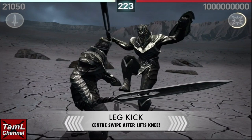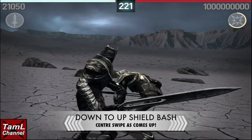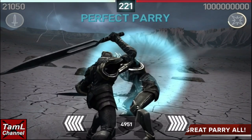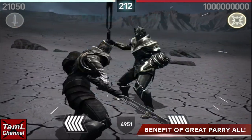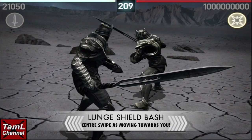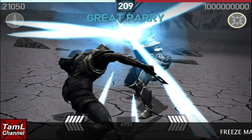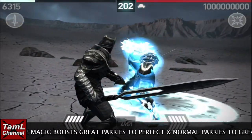If you've got the great parry gem, then for the leg kick you can do a center swipe after he lifts his knee. For the down-to-up shield bash, it's a center swipe as he's coming up. That's the benefit of the great parry gem — you can hit the shield bashes and leg kicks. When he lunges towards you, it's a center swipe as he starts moving towards you.